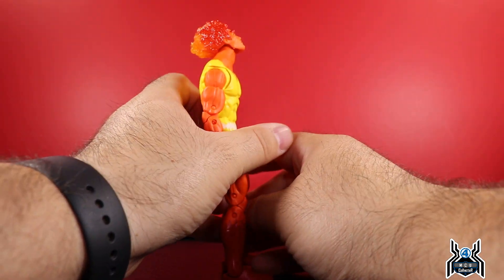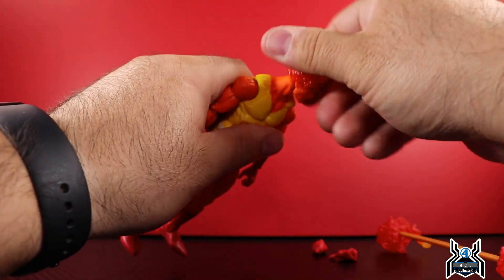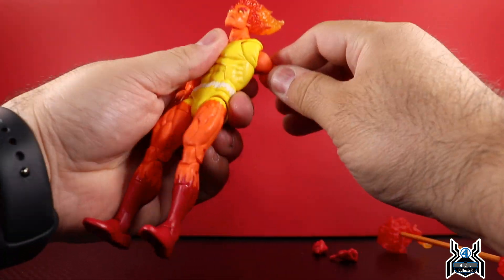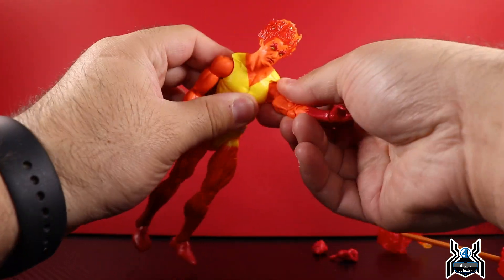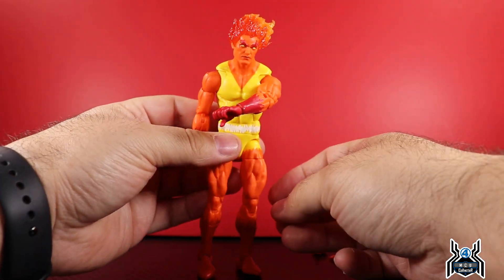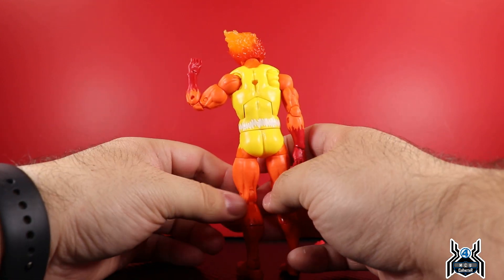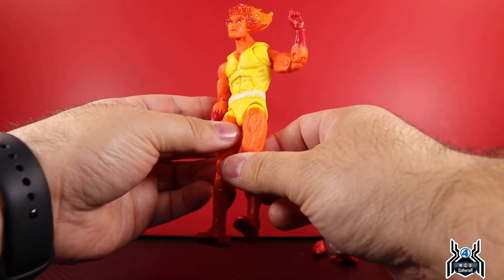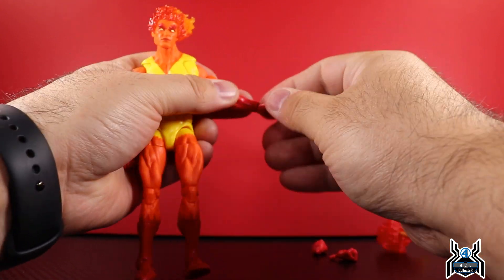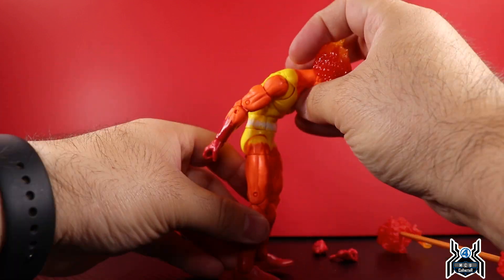Looking at articulation: the head has a disc hinge so you get a pivot, he can look up a good amount and look down, plus full rotation. The arm goes straight out with full rotation in the shoulder. There's a butterfly joint so the arm can go back, come forward, and do a cross-body motion. Upper bicep swivel, double-jointed elbow — older body so there are pins, but orange on orange so no visual issue. You get just about 90 degrees of bend at the elbow. Wrists swivel and have a horizontal hinge.